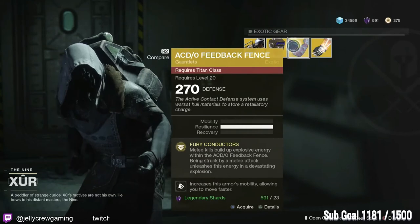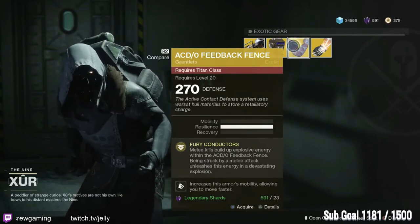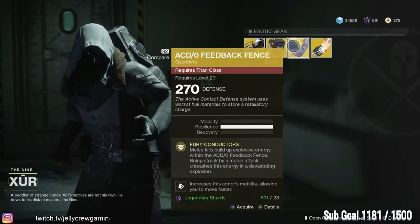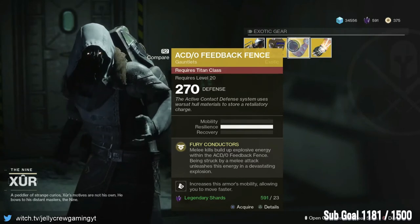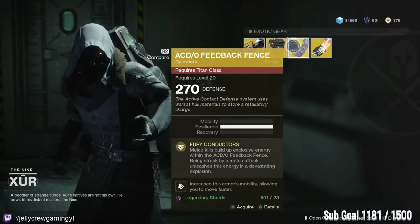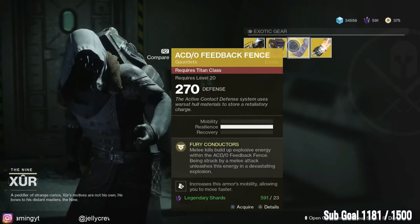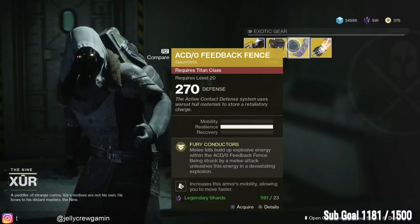The ACD/0 Feedback Fences were one of my favorite exotics in Destiny 1 — they weren't really the best, but every time you get punched you trigger a discharge. They're okay, not the best — it's not really a melee-spam meta like Destiny 1. The perk reads: melee kills build explosive energy, and being struck by a melee attack unleashes this energy in a devastating explosion. So when you have your melee charge and get punched, you'll basically explode. Great pickup — pick it up if you don't have it.